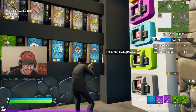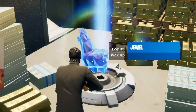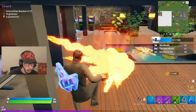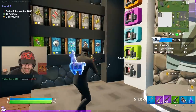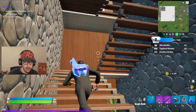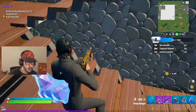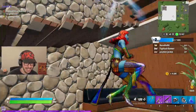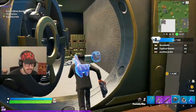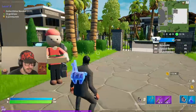I can buy stuff from his house! Buying proximity mines and placing them along the wall. I'm taking his llama — got the llama! Grabbed a boogie bomb too. He's being aggressive, I boogie bombed him, hit a 200 pump shot. I got him again in his own base! We're sneaking out through the vent — a proximity mine just went off. We gotta dip fast!